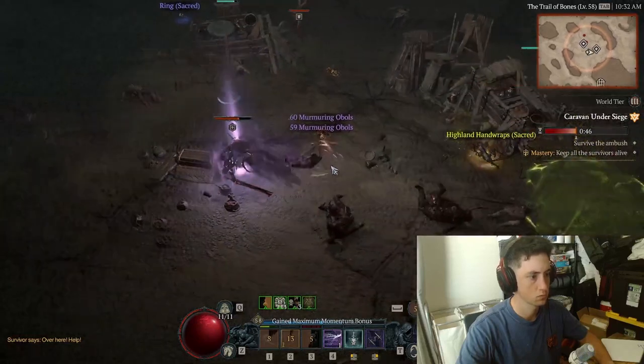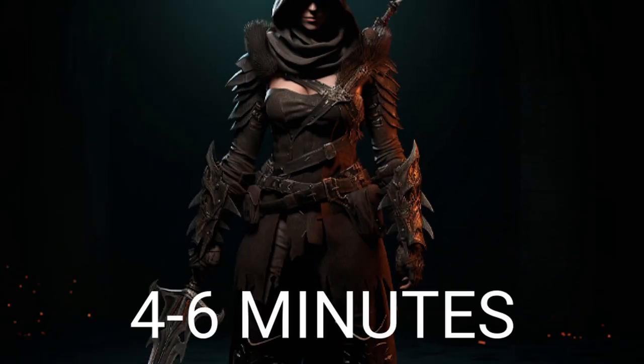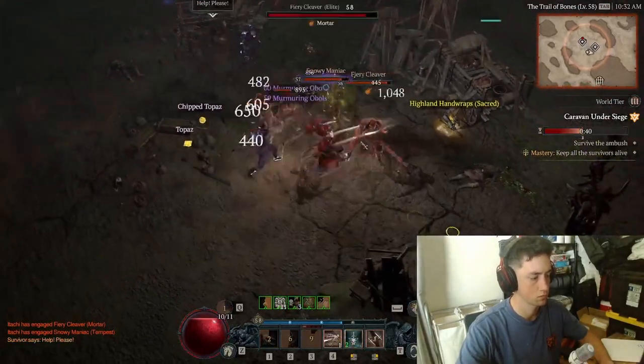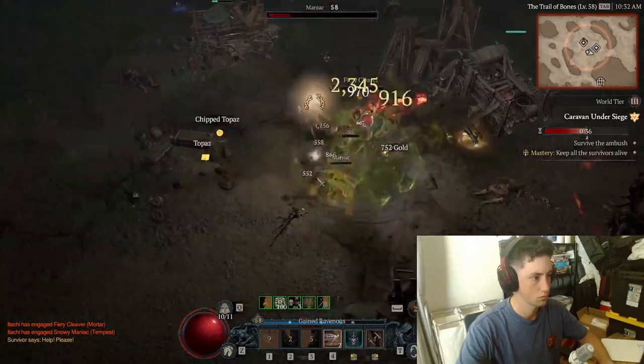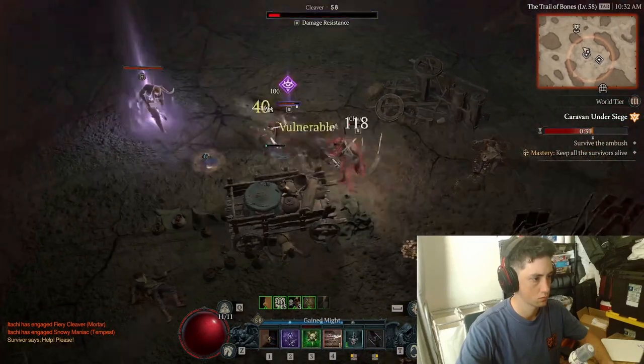Surprisingly, the best dungeon in the game — Myro can clear in about 4 to 6 minutes. It is a very simple dungeon with no boss, which is vital to your time. All you have to do is slay all the enemies, then go through the door and destroy the two corpse piles.